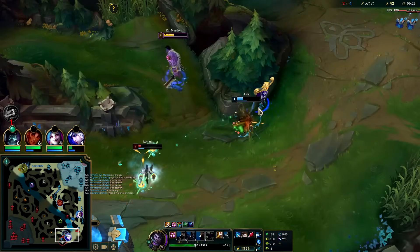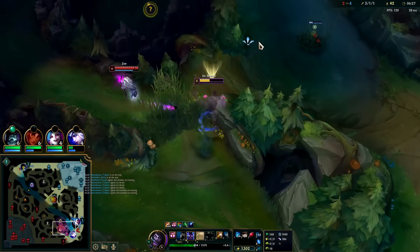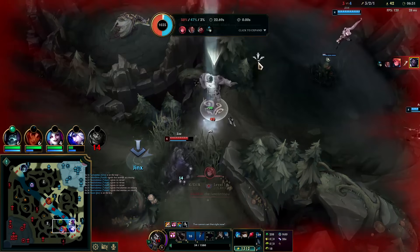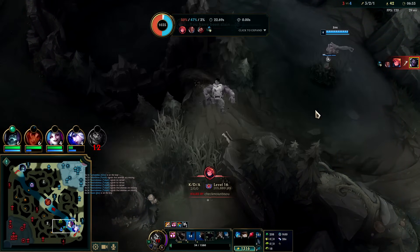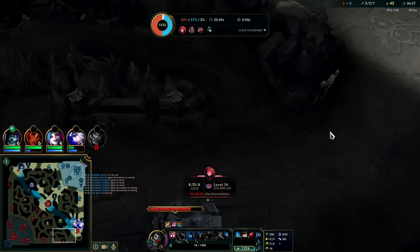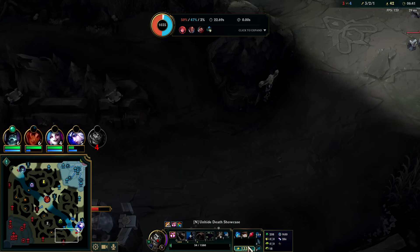Oh, Ash took a turret shot — that's risky business. I might die — yep, auto E, I'm dead. Oh that's unfortunate. I couldn't really get out at that point. I should have probably just kept running south — I didn't realize Zoe was that hot on all my heals there.